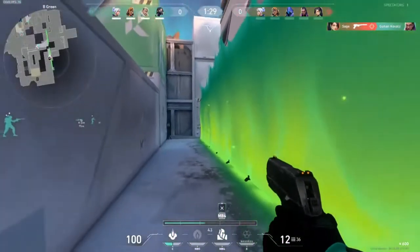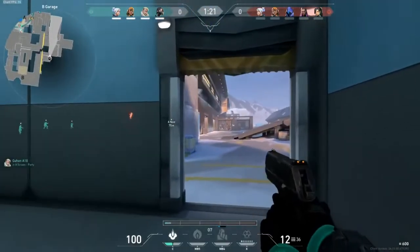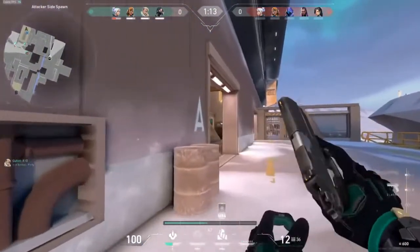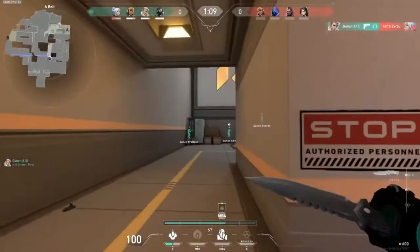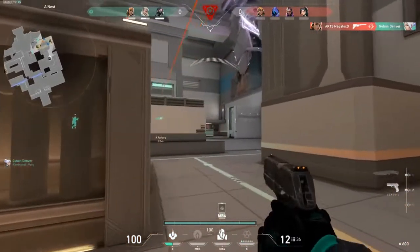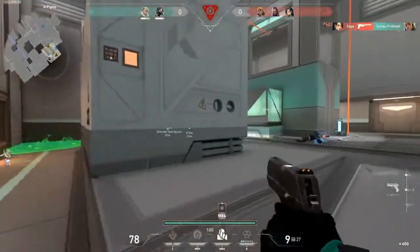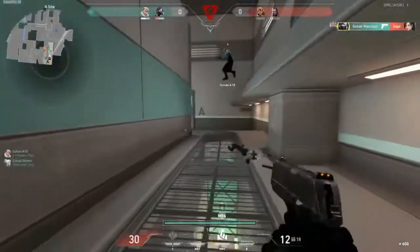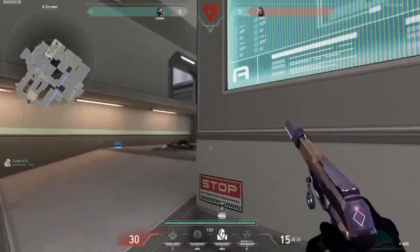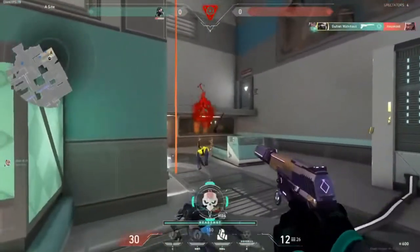We know that the Sage is in T spawn, so you can decide to gamble — it's okay. We spotted two Jet and Sage there, so you go for a fast rotate, great. Go for a fast flank, even better. Be careful of the one to your right. You don't have time — you have to make a play. Go straight to the bomb and tap it at least. Much better.